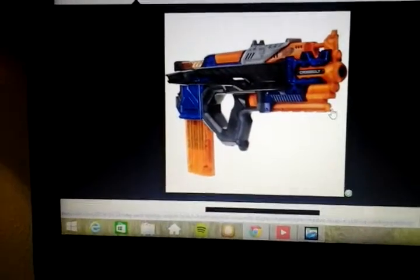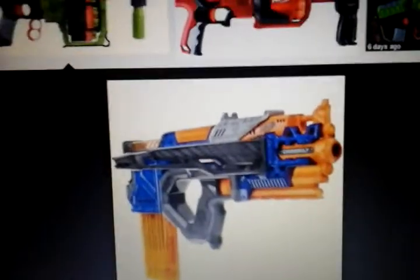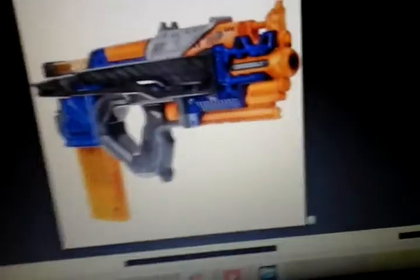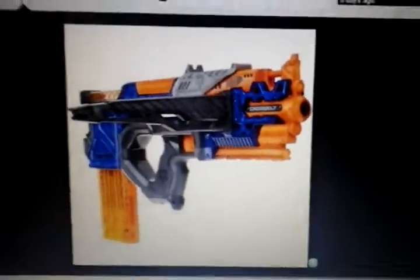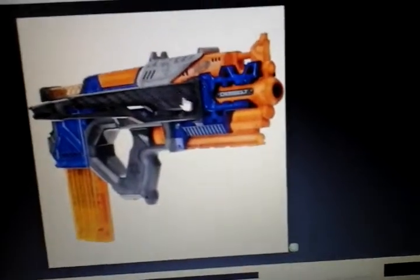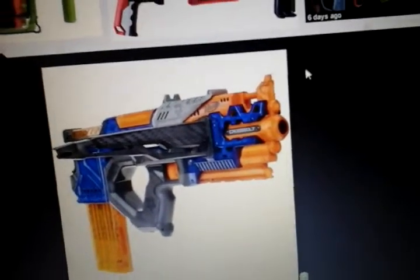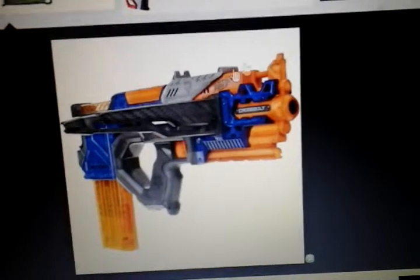We have the Nerf N-Strike Elite Cross Bolt. This blaster includes itself obviously. I think those bows come detached and then you have to permanently attach one on this side and then one on the other side. Looks like there's a flip-up sight right here.